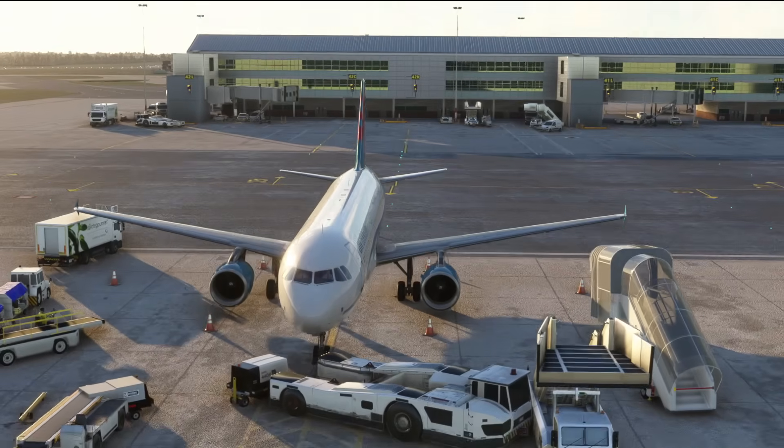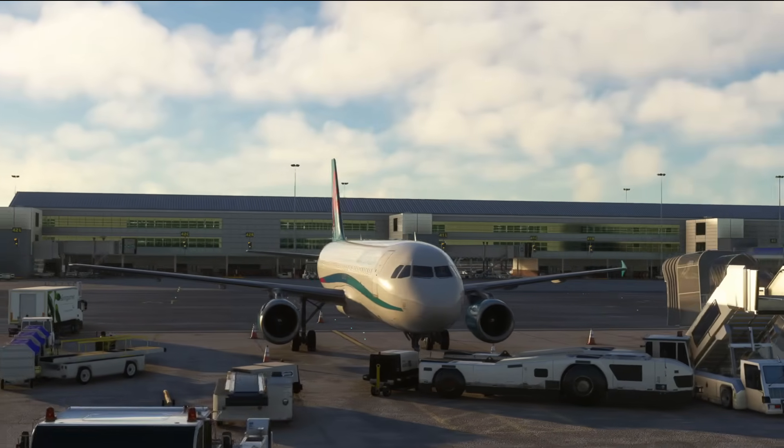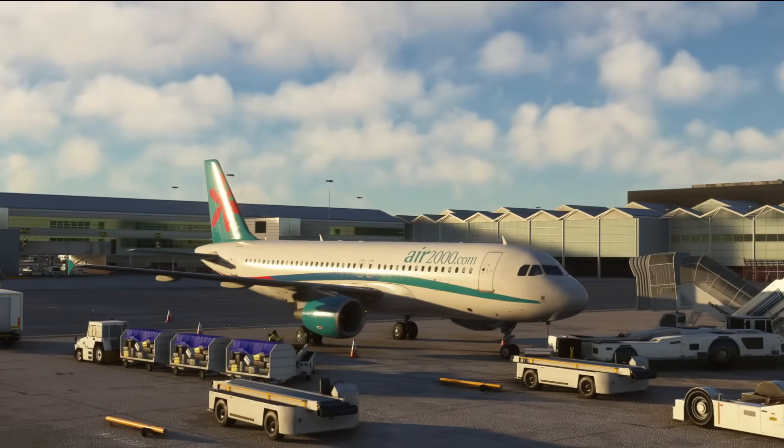External model — absolutely exquisite. Inside the Fenix program you're going to get a selection of fantastic liveries from loads of airlines all around the world, including two Air 2000 liveries. We're here at Birmingham in the green painted one at the moment.